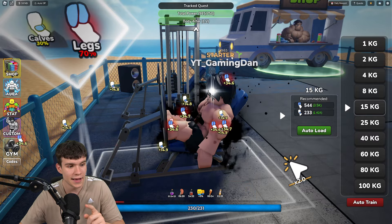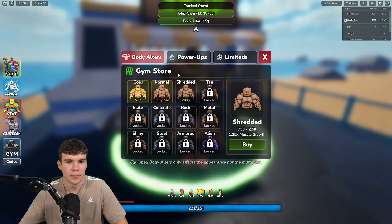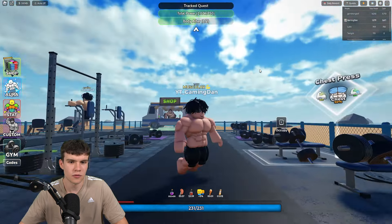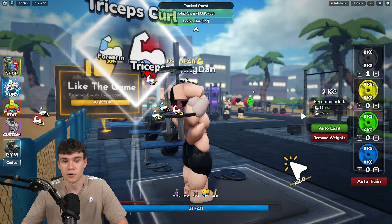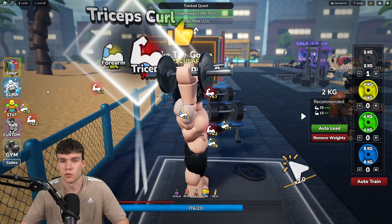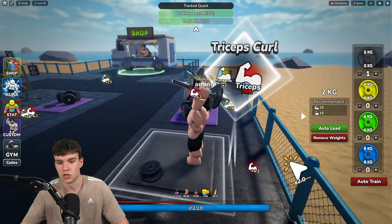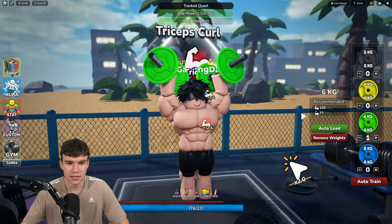We could have done this even quicker if I was fully focused instead of recording. Now we can get another body alter. We still need to get stamina, triceps, biceps, and forearms up. This is the very best method to gain muscle fast in Gym League — use all your boosts and keep training as fast as possible. Focus on body alters, and if you roll for auras you can get a cash boost for school competitions so you can buy more boosts. Redeem codes for extra boosts too — all the newest codes are on my main channel, Gaming Down.